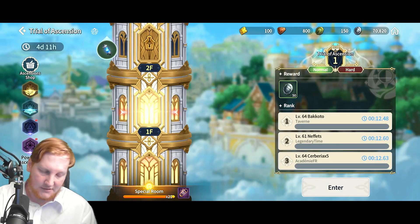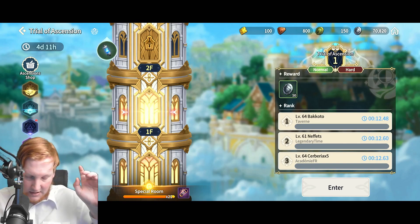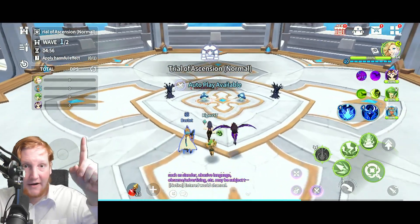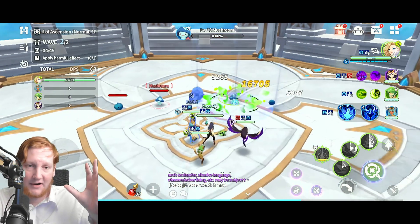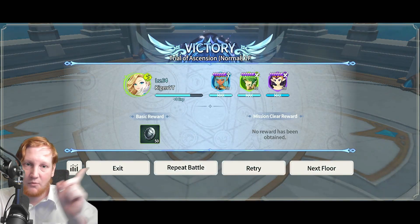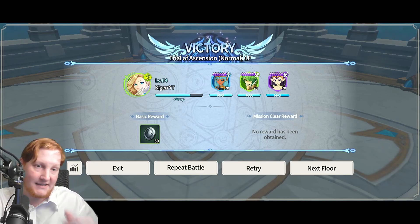Another place you can get crystals is Trial of Ascension. Even if you've already completed a stage, you can redo a random stage and it has a chance to have a secondary condition. When you go into the stage, you'll see something like 'Wave 10, time left, secondary condition: apply harmful effect.' The mission clear reward on the right can be gold, enhancement shards, or crystals — an interesting way to get some crystals out of nowhere.